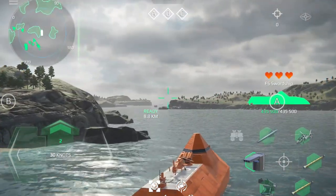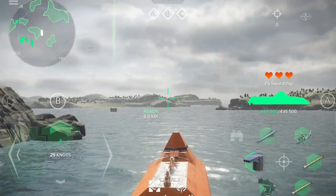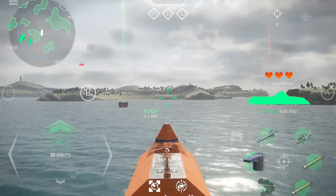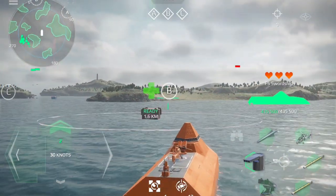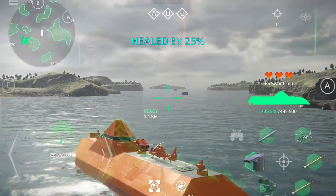Left turn, take course 0-7-0. Captain has the con, all hands on deck. Voice left. Attack on the aircraft — that way they reach the launching point.